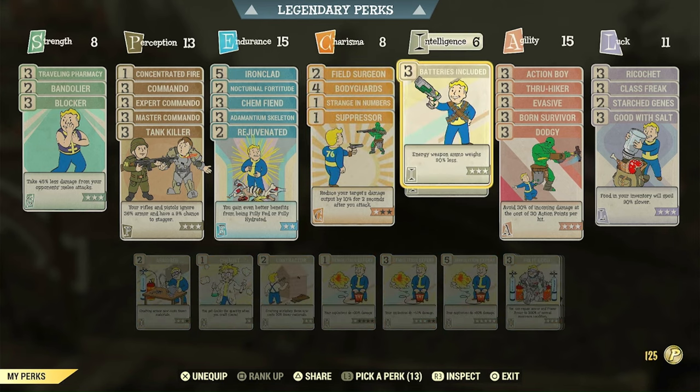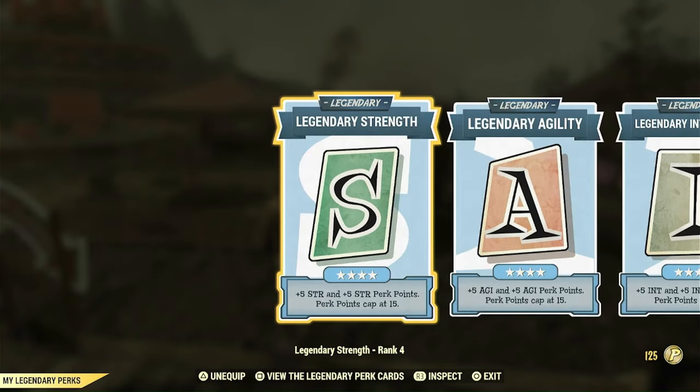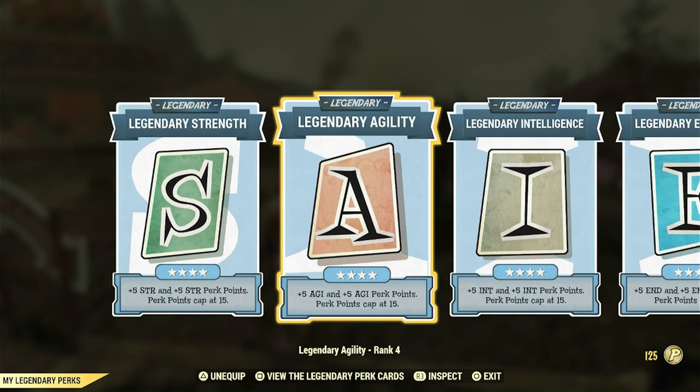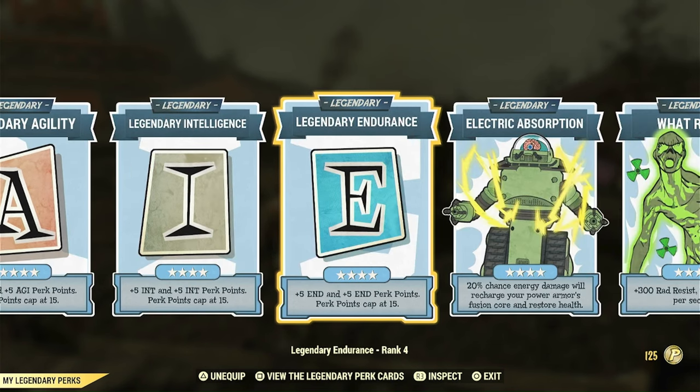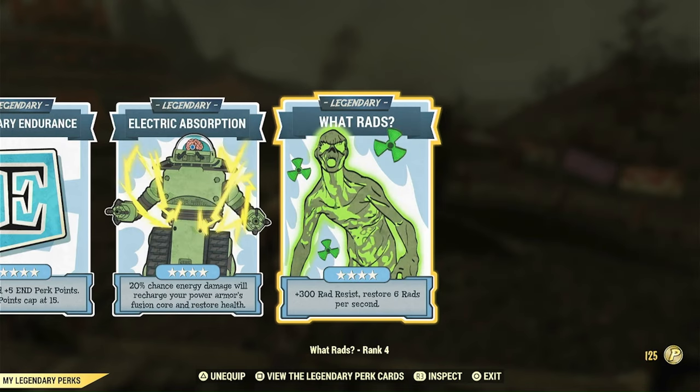I'm also going to be running Batteries Included and Bandolier because of the carry weight issues I always have. I forgot to mention I'm running Legendary Strength, Agility, Intelligence, and Endurance. The most important card for this build, in my opinion, is What Rads. If you're running a high health build, this is a super easy way to stay at full health — you never realize how much your rads build up over time. This just removes them constantly, even in combat.